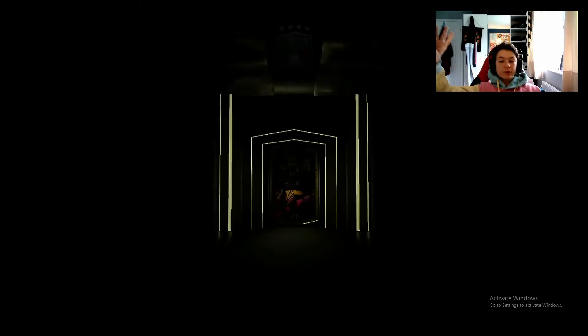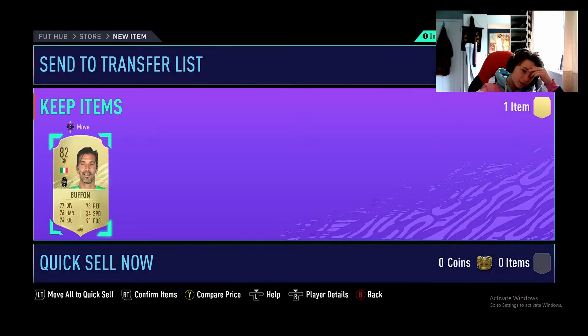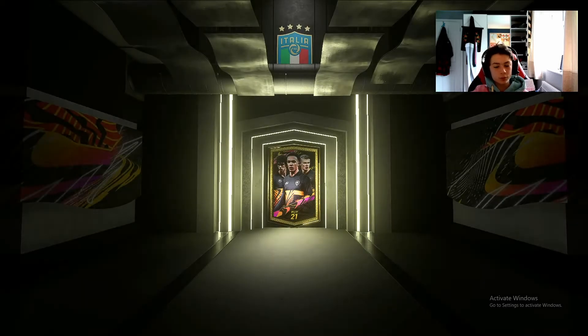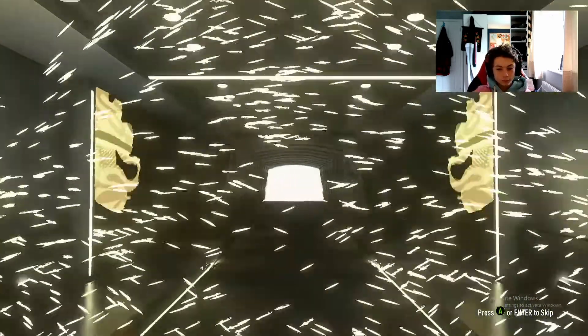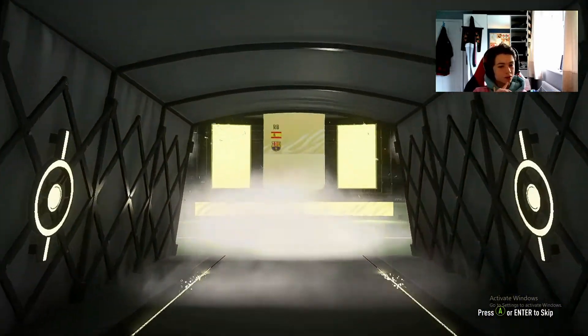Pack number three - no boards, it's Buffon. Pack number four - can it just be a board please? It's a board! Spanish right back - Sergi Roberto. Not terrible, not terrible.